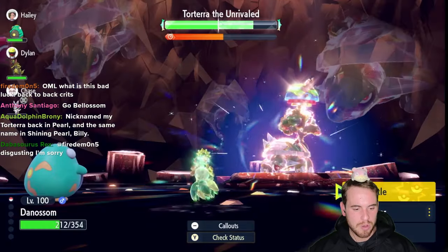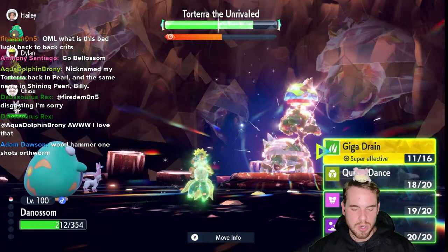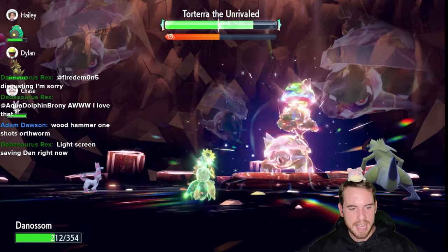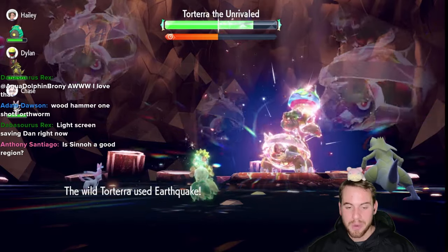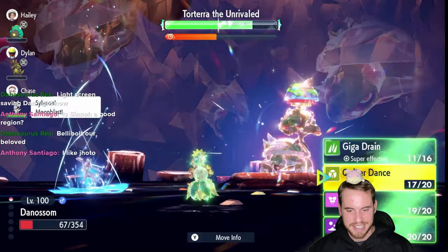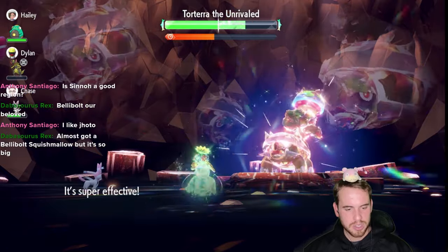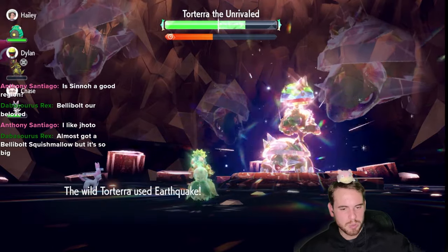So right now we have two Quiver Dances. We're at 212 HP. I'm going to Quiver Dance one more time, then alternate Quiver Dances with Giga Drains. We don't have the Intimidator, but we have Bellibolt with Light Screen and Sylveon helping out with Moonblast, doing its part. Once we get past the shields, Charm will put in absolute work. There we go — we can heal up now. We're three Quiver Dances up; we were already faster at two. I like the fourth Quiver Dance because once we pop the shields, we will only need one hit.